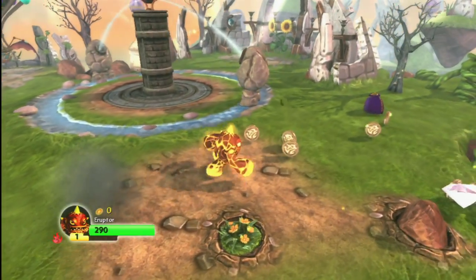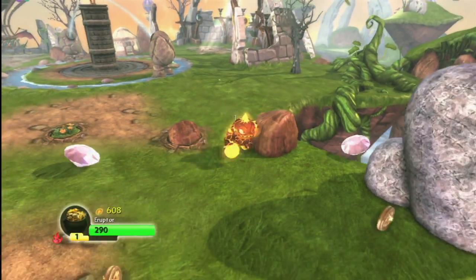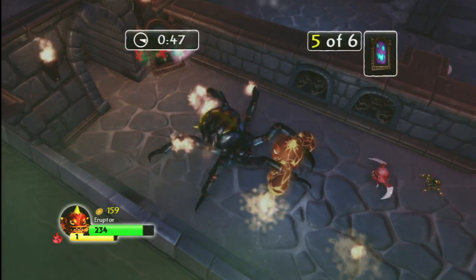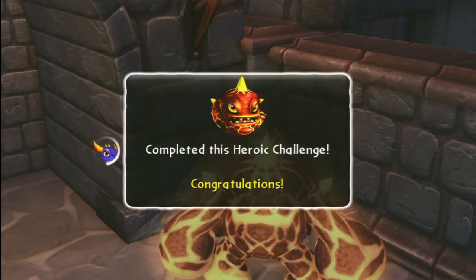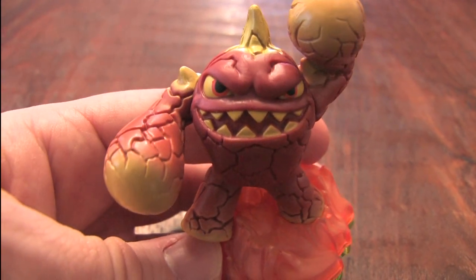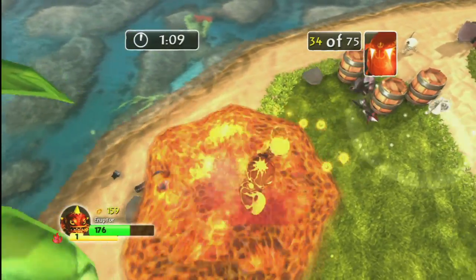Eruptor is a Skylander fueled by lava, heat, and aggression. He burns his enemies by launching fiery balls of lava at them, or he can drown them in a pool of molten magma. But Eruptor's power comes at a price — roughly about 7 or 8 bucks. With that comes the real life action figure, which looks nice as you can see here, and you can play him in Skylanders Spyro's Adventure, the video game.